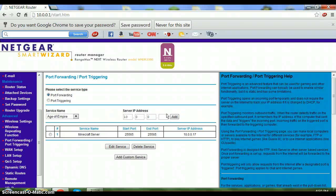Now your server is completely set up. You should have an entry something like this, though yours will be different. The 25565 has to be both the start port and end port — that part is the same — but the IP address will be different.